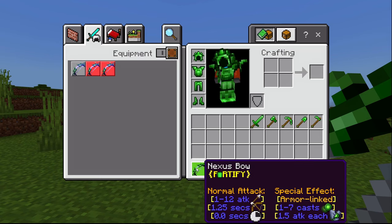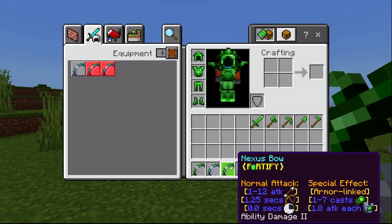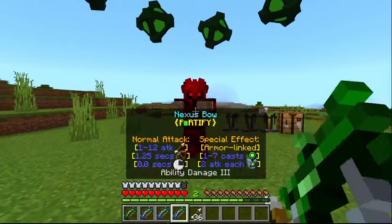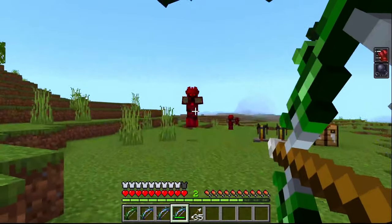And last but not least, variants of the Nexus bow containing the Ability Damage Enchantment are available, allowing players to deal even more damage with each Nexus projectile shot at an enemy.